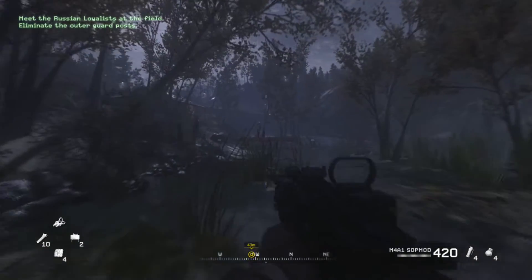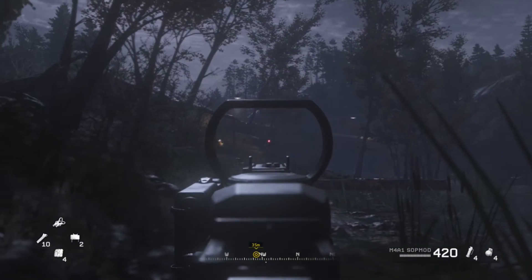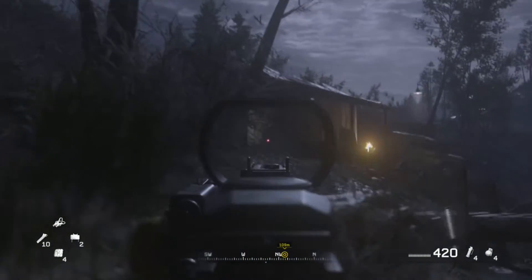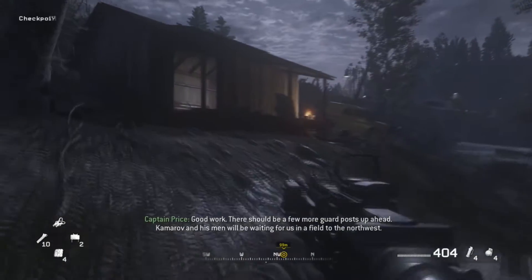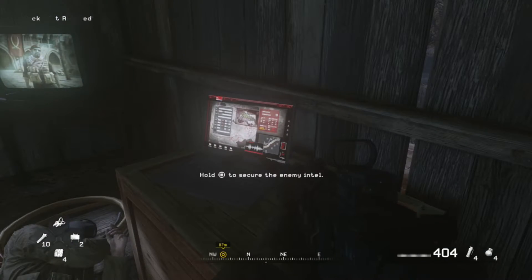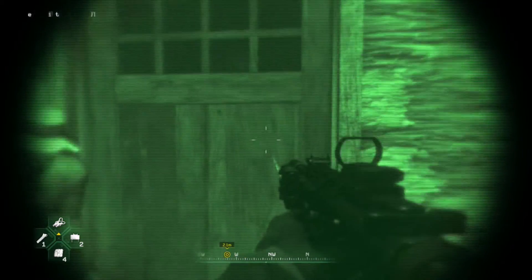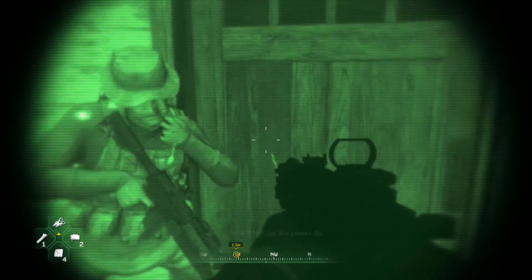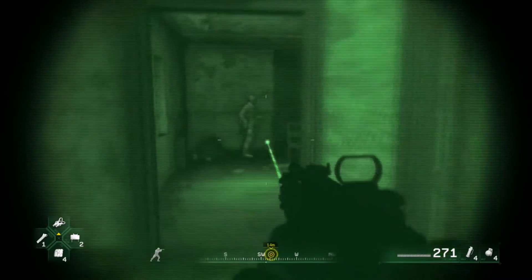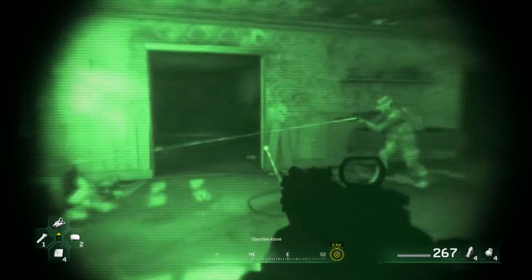At the start of Blackout, we will find our first collectible of the mission. It's going to be just at this guard post, so go ahead and take out the guards, head inside the building, and you will find your collectible. Our second and final collectible in Blackout will be located inside the house that you have to use night vision in to find the informant. It's going to be located on the second floor in the bathroom, so just follow my path and you should be able to pick it up easily.